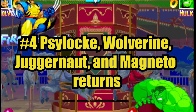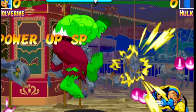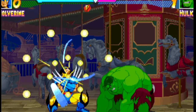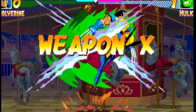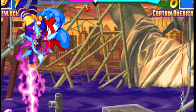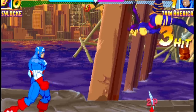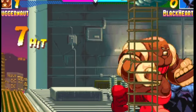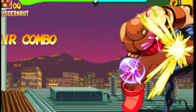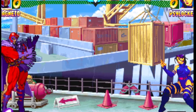Number four: Psylocke, Wolverine, Juggernaut, and Magneto return. Psylocke and Wolverine had made it in from X-Men Children of the Atom, and for the most part they played the same. Wolverine would gain a new move called Weapon X, while Psylocke acquired two new Hypers. This also marks the first appearance of Juggernaut and Magneto as playable characters. The two boss characters from the previous game were nerfed in the name of balance. Juggernaut would gain a move called the Juggernaut Punch, while Magneto could still use his force field, but only by using the Space Gem.